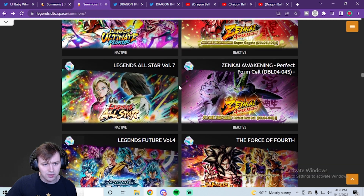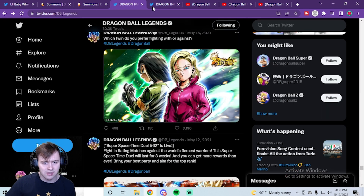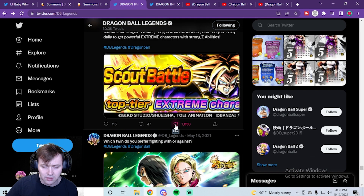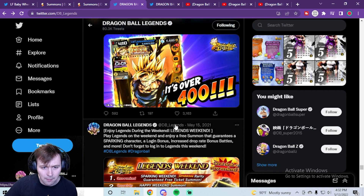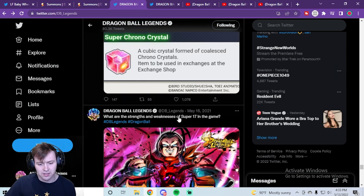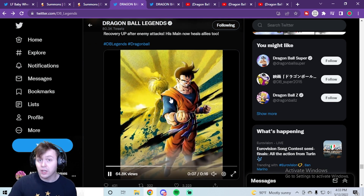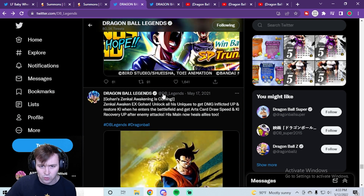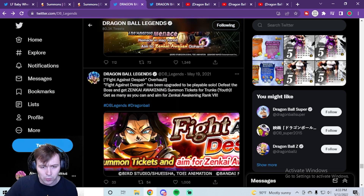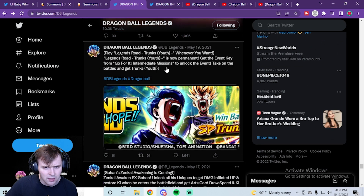Then we got the All-Star banner with 17 and 18 — which doesn't directly connect to either anniversary unit. But then they posted 'What are the strengths and weaknesses of Super 17 in the game?' — clearly GT-related, hinting toward Super Saiyan 4 Gogeta. Then they released the extreme Zenkai awakening for Future Extreme Gohan, another Future unit that directly correlates to Zamasu since he is also a Future unit.